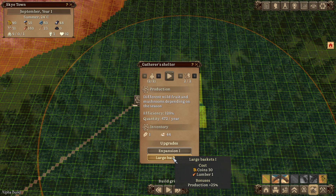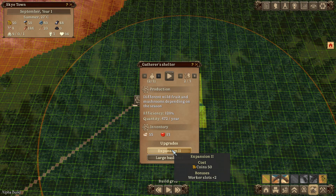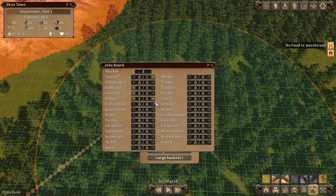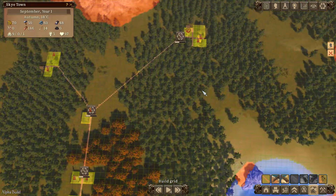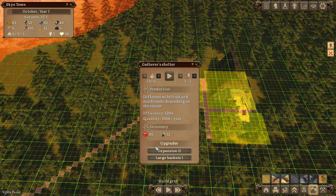There are various upgrades you can do to buildings to make them produce more. I'm going to focus initially on the Gatherer's Shelter. This upgrade costs 30 gold and one lumber and increases production by 25 percent. This expansion for 50 coins increases our worker slots by one - I think the expansion is better for the first upgrade. Looking at the jobs board, we've only got three workers left, so we're low on people.